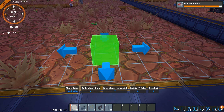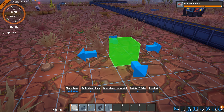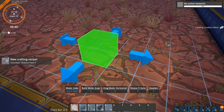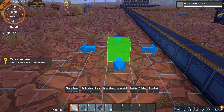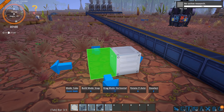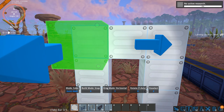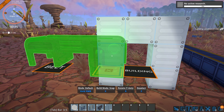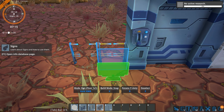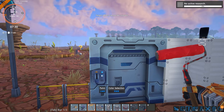Okay — mode cube. These are the shapes I can choose from. Build mode snap, build mode free. I can build in the air — gravity is not a problem. Drag mode horizontal. Rotate R. There we go, I made a doorway. There's a real doorway. I just want to put these down to see how they look. Learn about signs and how to use them — no thanks.